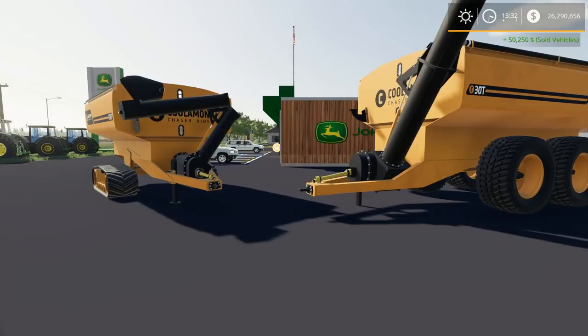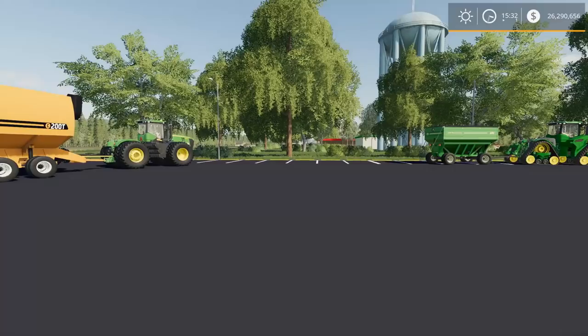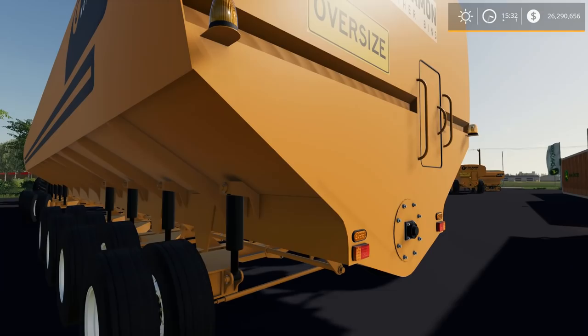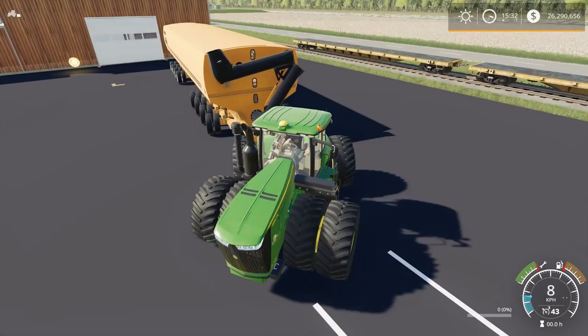Last of all — the mother bin. Yeah, this thing is ridiculous, absolutely ridiculous. This is the 200t — we have the 24t and 30t over there, but this is the 200t. If you have the real weight mod on and you're trying to tow this thing, good luck — this is virtually a silo on its side.